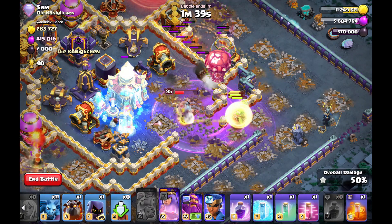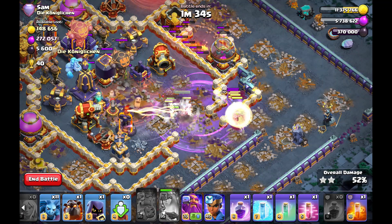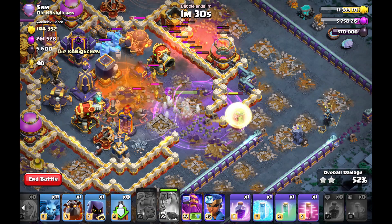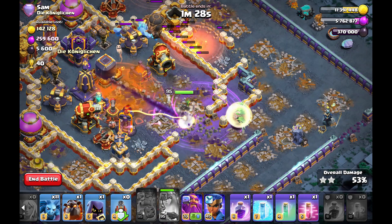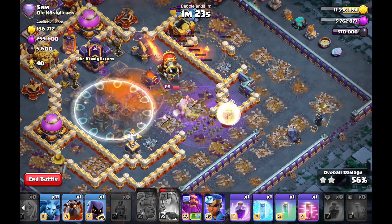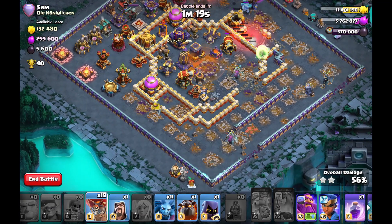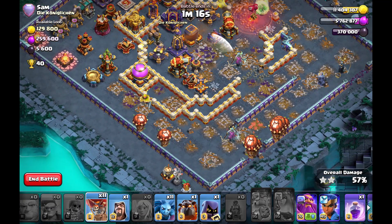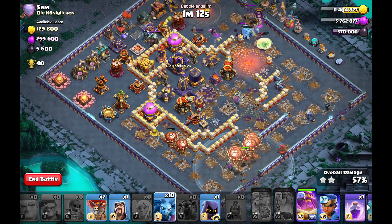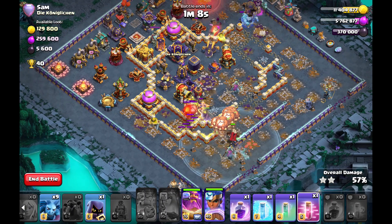Freeze spell on the invis tower so it doesn't pop where my queen goes, then into the tunnel — using her ability to get a bit more value. Unfortunately there are air skeleton traps that reduce the ability value a bit in the core, but it should be fine. I let my queen die because I can't really secure her in the core against two ricochet cannons, two scattershots, and the monolith — that would be very difficult.